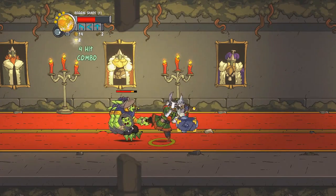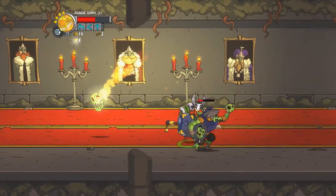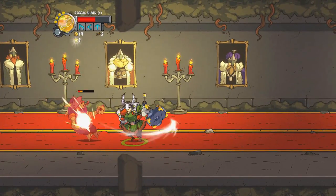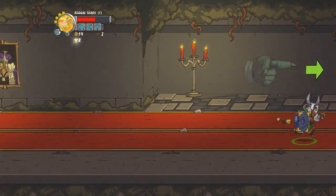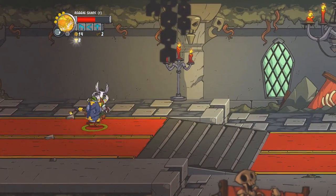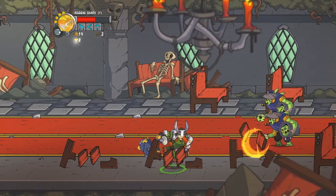Caught that bomb straight to the dome — caught that one to the dome too. I swear I'm pressing trigger to dodge, but you can't dodge out of your attacks. Once you dedicate to the attacks, you're stuck with them and you're going to eat the hits. I'm getting too aggressive and I'm paying for it over and over again because I never seem to learn my lesson.